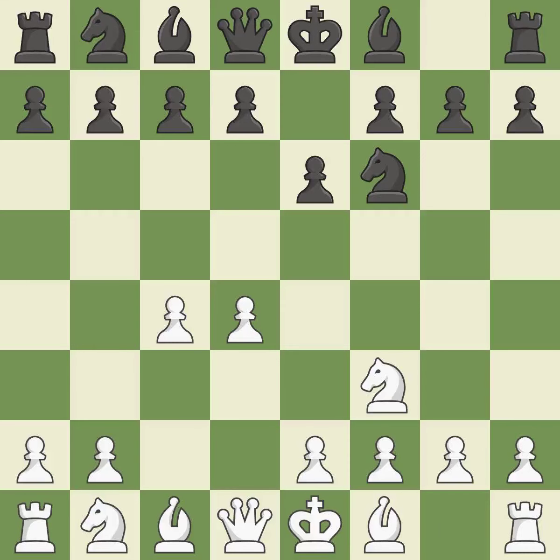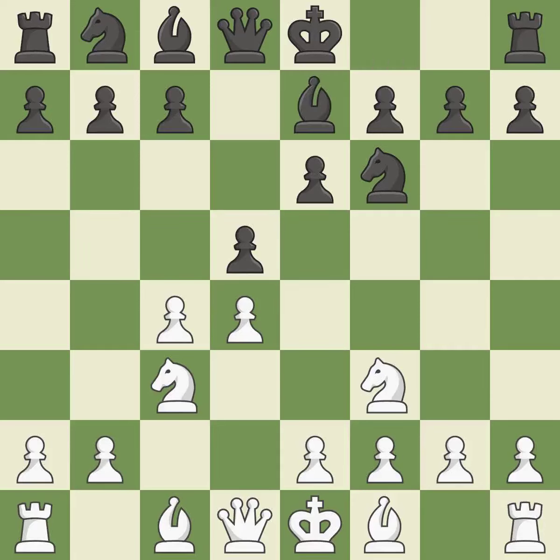NF3 develops toward the center, putting pressure on the E5 square and adding another defender to the D4 pawn. As it occupies space in the center, attacks the C4 pawn, and aids in maintaining control of the E4 square, a knight moves out of its beginning square and into the action. B7 develops the bishop, supports the knight on F6, and prepares castling. Growing a bishop from its initial square activates it.